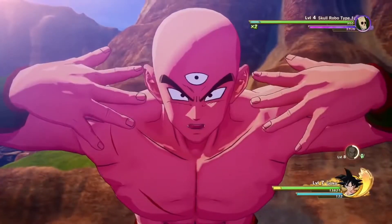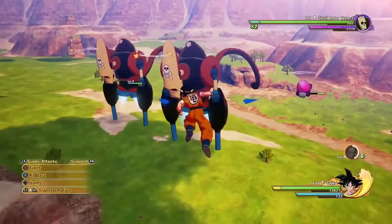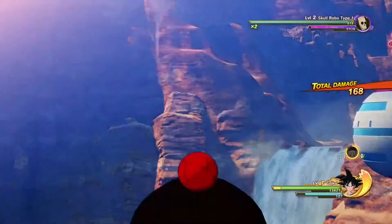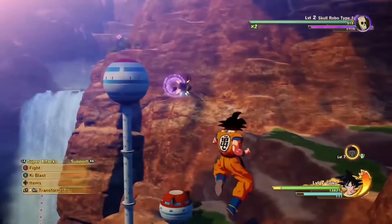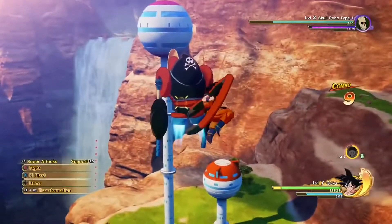Tien can also use the Solar Flare to stun the enemy, but be sure to also utilize the Tri Beam to dish out some serious damage. Chiaotzu can use his Telekinesis to restrain the enemy. This effect lasts for quite some time, so take advantage of this opportunity to land multiple combos.